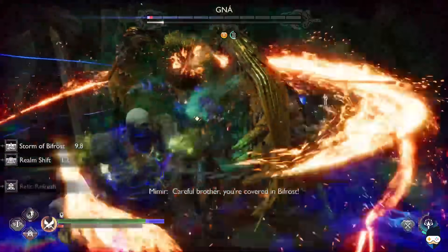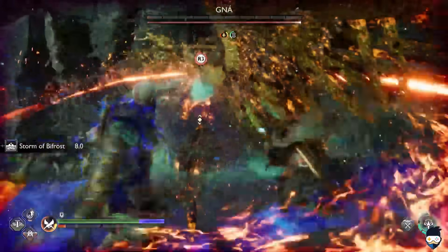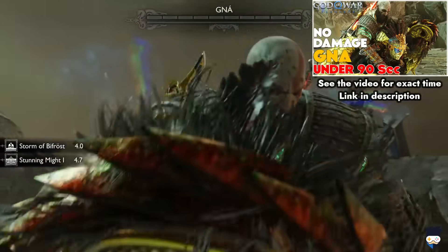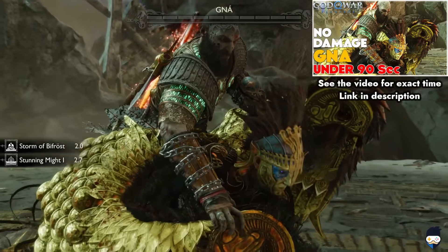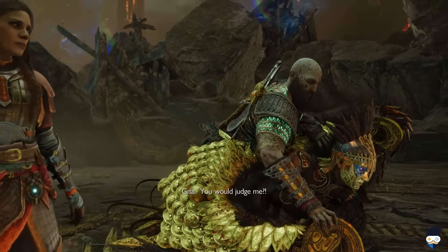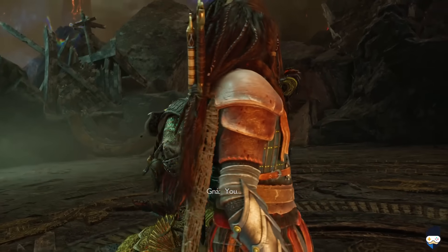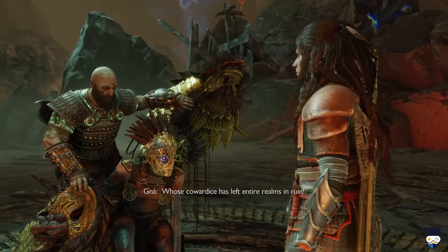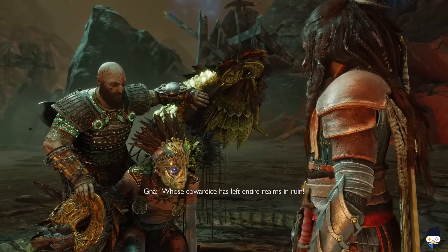L1 plus triangle for another 1.75-second Realm Shift — attack — and that is it. Gna down in 90 seconds or less. Now you have proof this is the ultimate god tier build and you know how to use it effectively. I hope you enjoyed this step-by-step breakdown. If you did, please leave a like and share your thoughts in the comment section, and please subscribe to my channel.